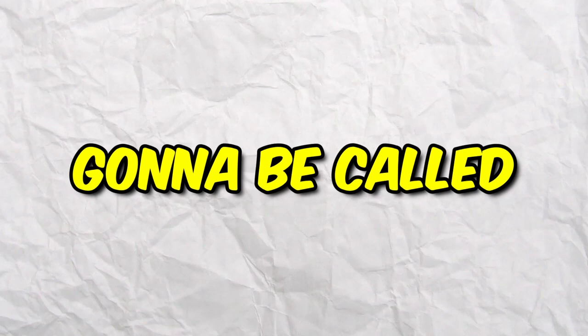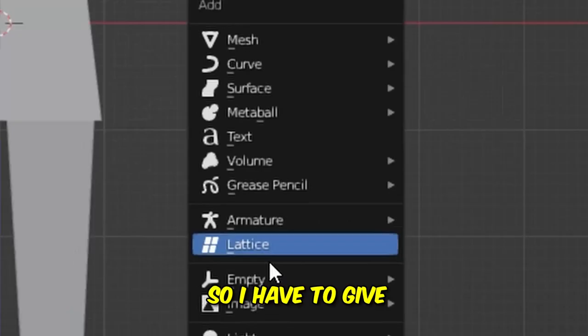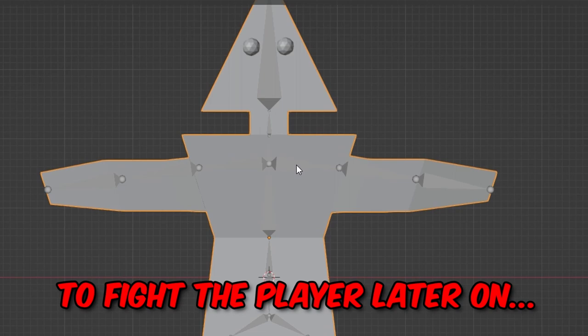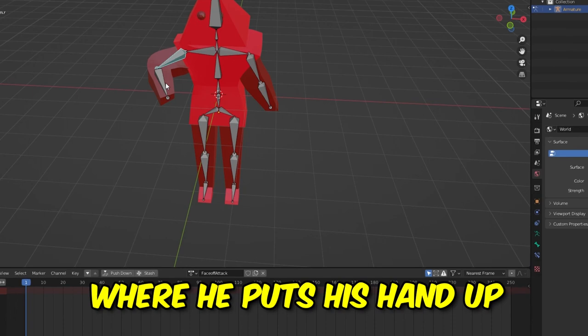This one's going to be called Triangle Head, and it's going to be the first and easiest opponent you face. But I don't want him to just stand there T-posing all game, so I have to give him some bones. Now we can animate him to fight the player later on. I made a couple quick animations — an idle and an attack where he puts his hand up to duel the player.